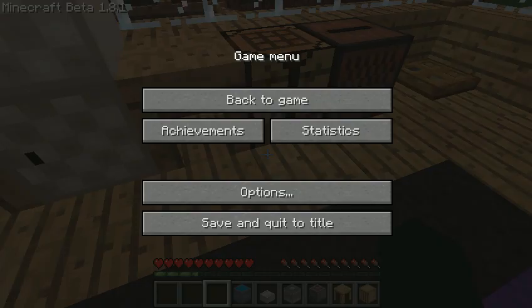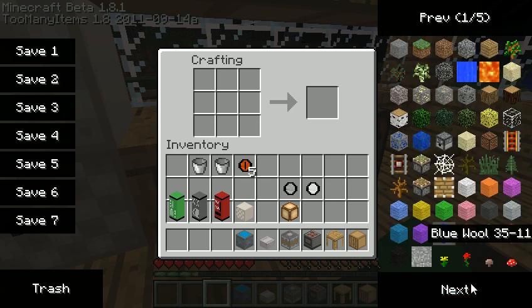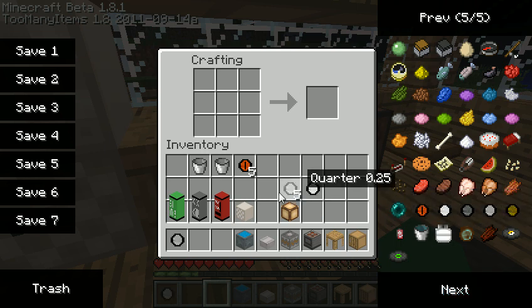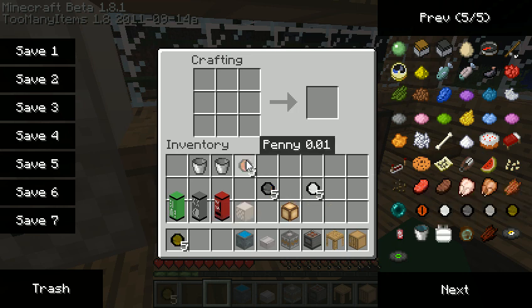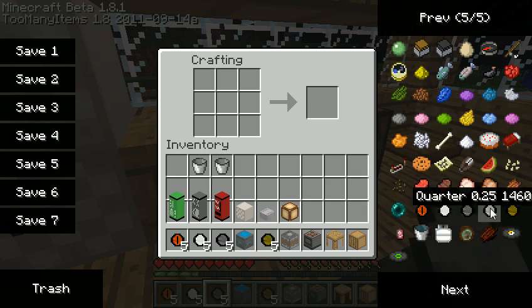And with four quarters — which I will give myself right now — you put them just like this and you get what's called a loony. So I have pennies, a nickel, a dime, a quarter, and a loony. I should have had that set out.